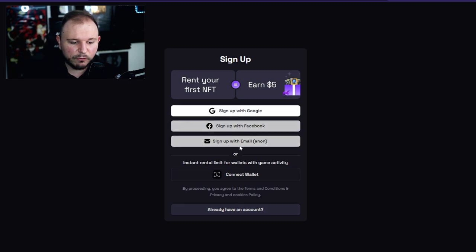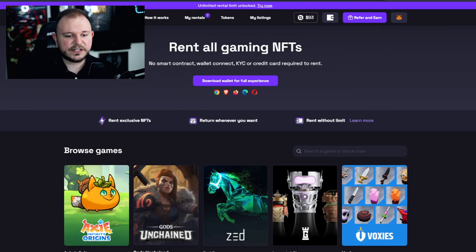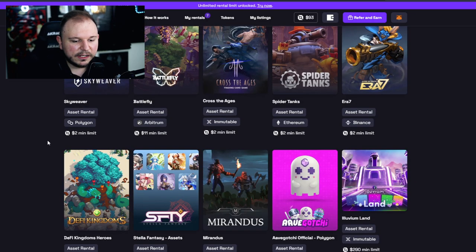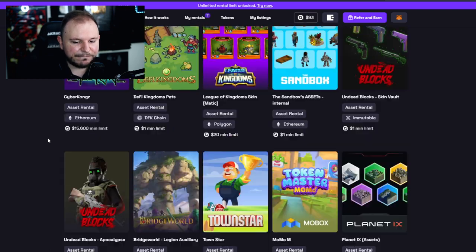You can sign up with your MetaMask or sign in with Google, email, or Facebook — there are a few options. I'm going back to my account that I've already created. I have connected my MetaMask account, and you do have a full experience here with their custodial wallet — the LootRush wallet — which can also be connected to Gods Unchained.